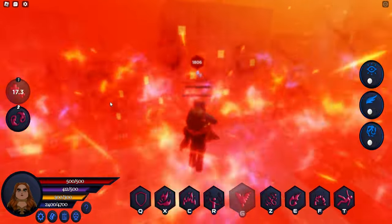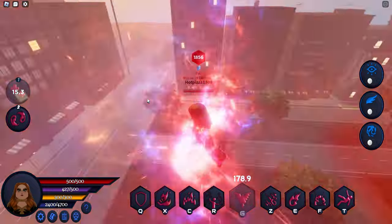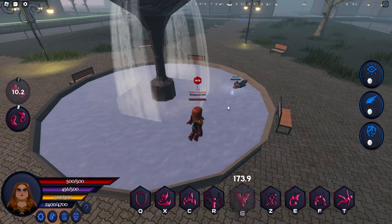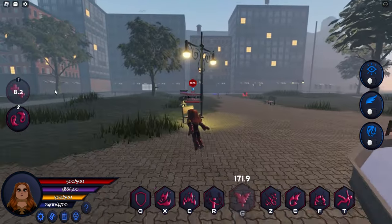You lift them up, you drain their health, and it actually takes their health and gives it to you. And then it puts them on the ground and kills them. That's one of her ultimates.